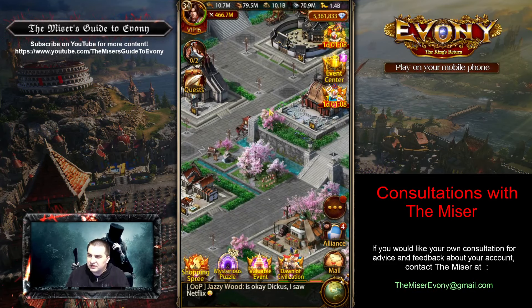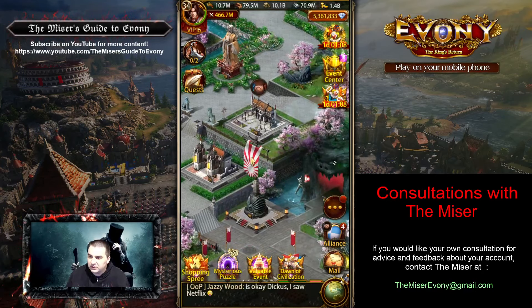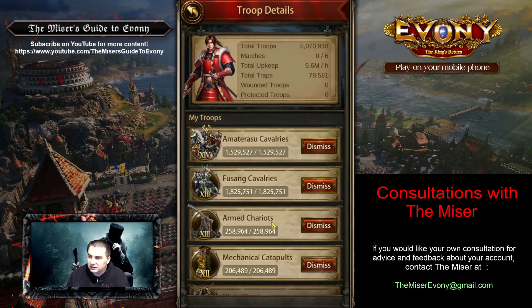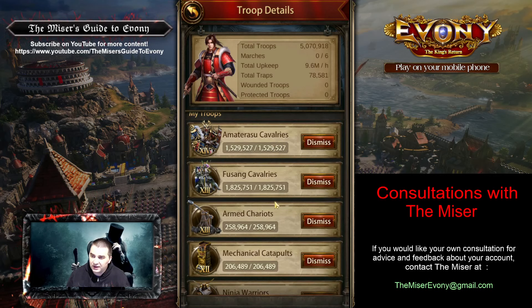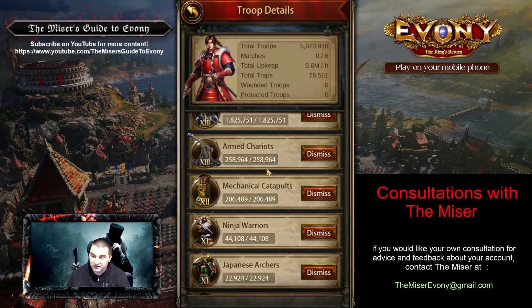Let's look at buildings and what to focus on next. For military buildings, I need to look at the actual troops first. Only one tier 14 has been unlocked and that's cavalry, which is extremely vulnerable — especially without any backup. You don't have too much cavalry, you just have too little of everything else. At this point, don't build any more cavalry. Do not build any tier 14 or tier 13. Work with what you've got and build up your other stuff.